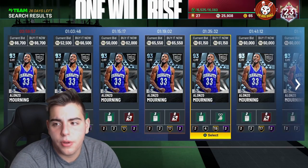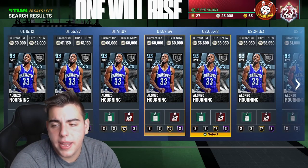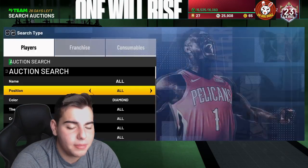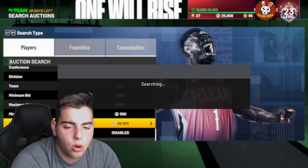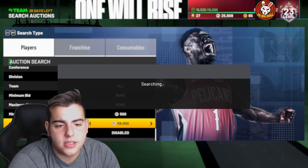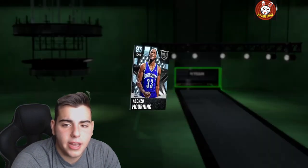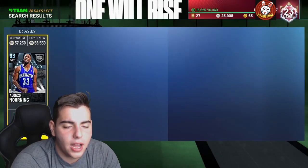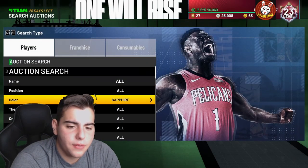Next up: the diamond filter. It's somewhat competitive, but here's the thing — you have to be patient. When you are patient and you actually snipe a diamond for the low, you're gonna make lots of MT. Also, if you're on PS4 it is a lot easier to snipe since there are more MyTeam players there. That's why investing on Xbox is a lot easier than PS4. Alonzo Mourning diamond is a beast and he's going for under 50,000 MT — that's a huge W.